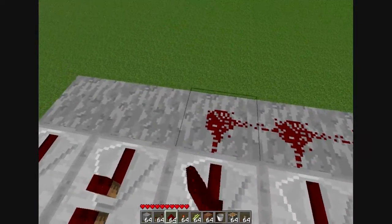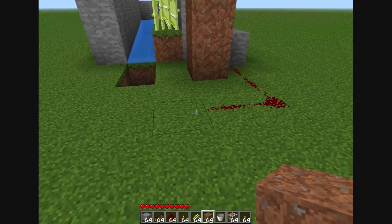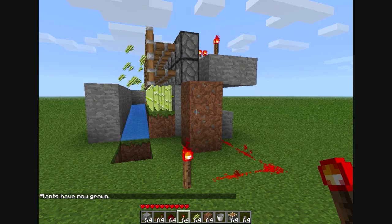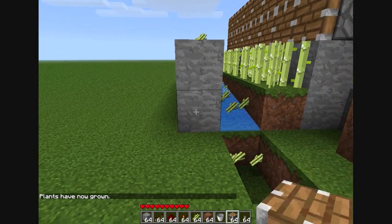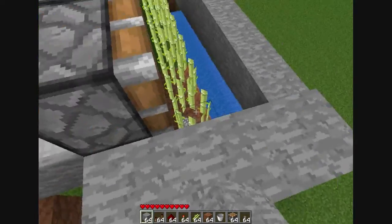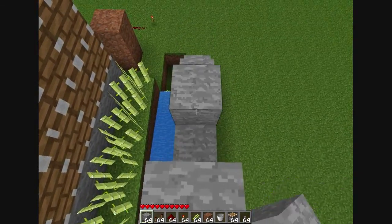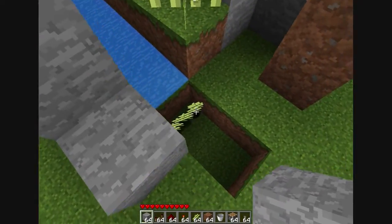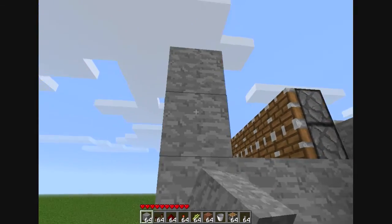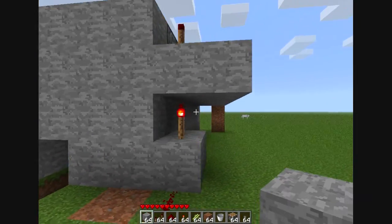And then you can just put redstone across this. Okay, now so when you wait for your sugarcane to grow and you power it — push off the sugarcane — see, like I told you, you need to build the wall up. Let's finish this up — should be good — just make a little thing to hide part of it.